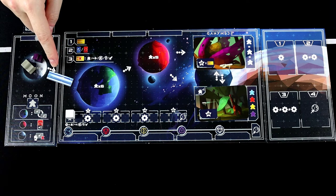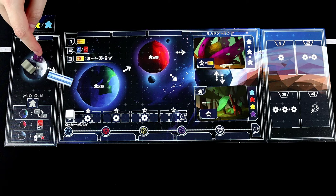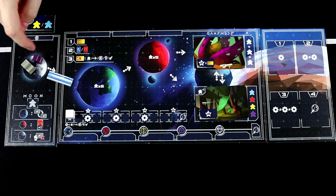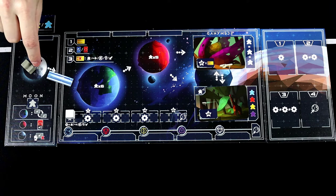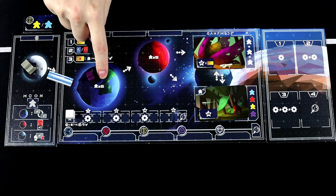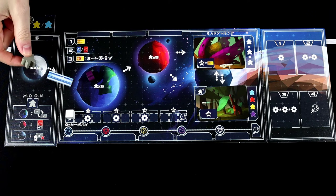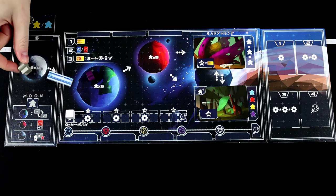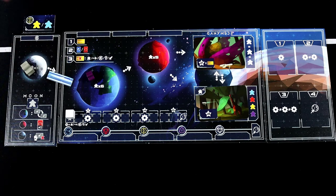The Moon to Earth Space Road is a free move action for Settlers. At the beginning of your turn, if there is at least one Settler on the Moon, you can move it for free to Earth while maintaining the guideline of only having six Settlers on Earth. This does not apply to other meeples like the Advisor Meeple or the President — they cannot move for free on the Space Road.